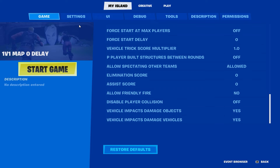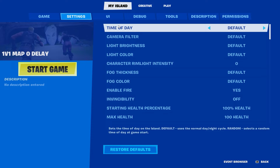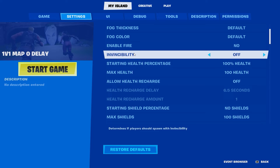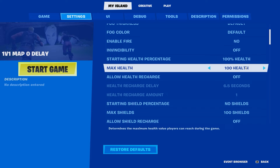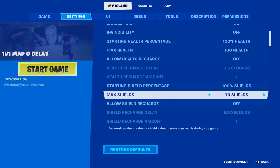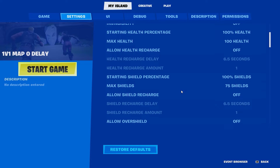Time of day - I'll get back to this in a second. Invincibility obviously off. Environmental damage - I'd recommend no, you don't really want your map catching on fire. Starting health 100, max health 100, allow health recharge off. Starting shield percent - do 100, max shield 100. Unless you want it to be one of those 185 maps, in which case make starting shield 75 so it's like a one-pump map.